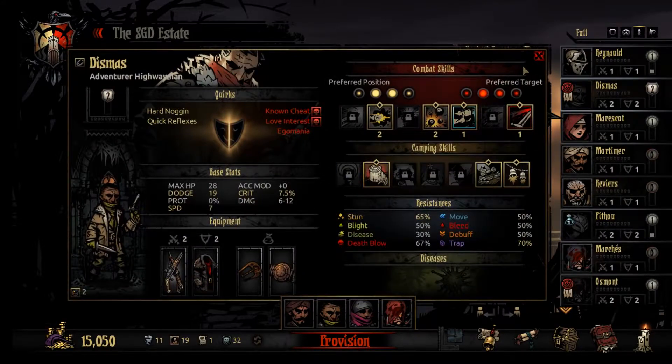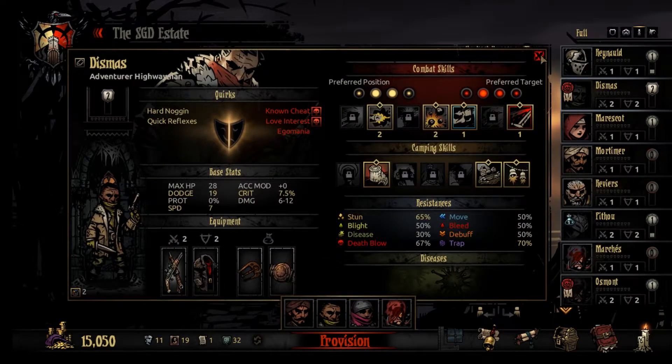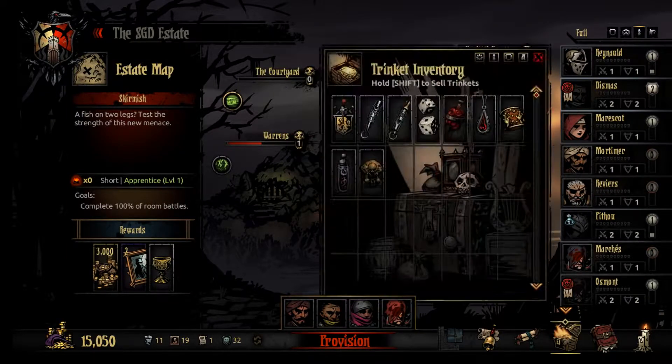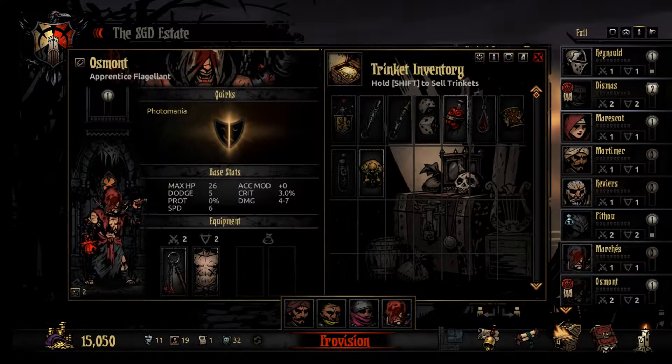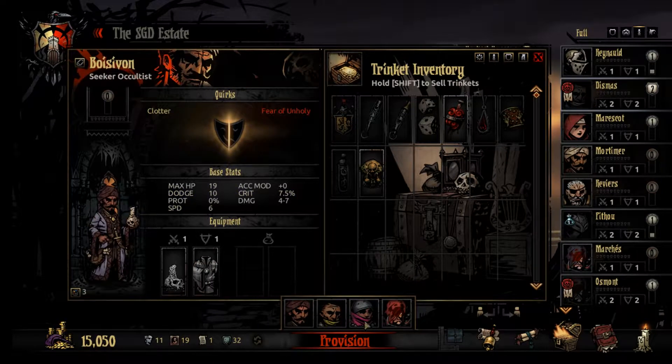Maybe recheck everything. I think we're good - can you use that in the back? Yeah, I thought so. We got any cool trinkets here? Bleed resist - I don't think we really need that on him, but yeah, we'll put it on him. Why not.